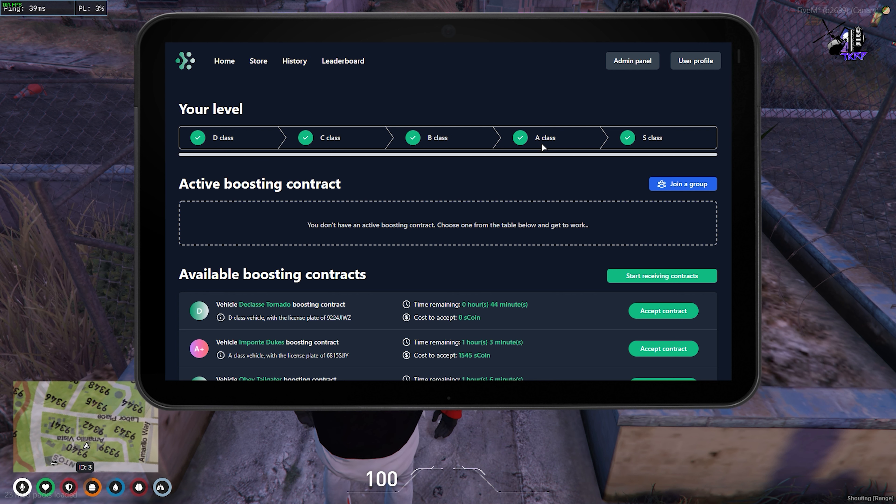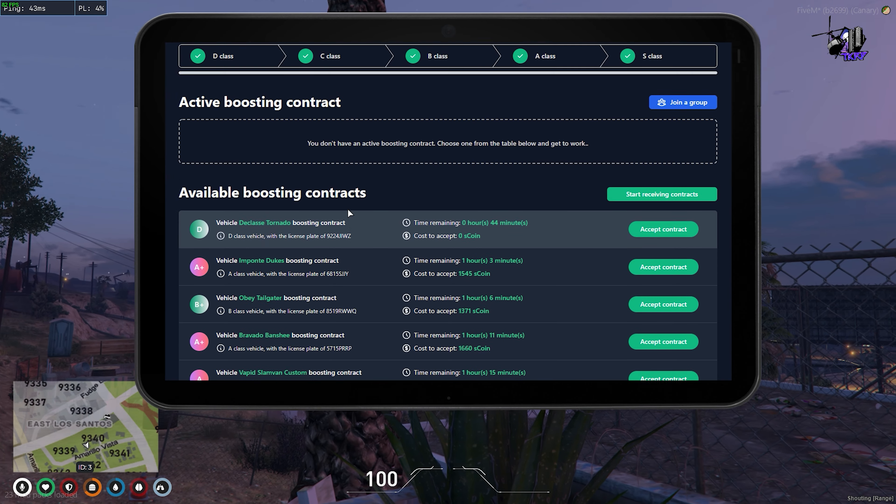You can use D class, you can use XP. You can use it at a certain level and use the same way to unlock. Now you can use a deal.